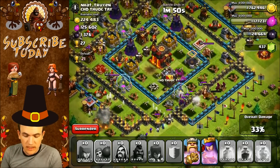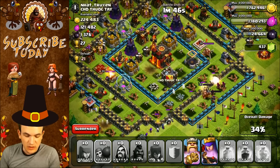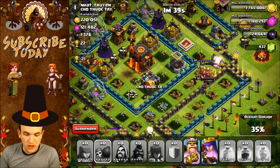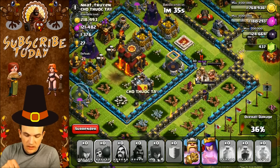That actually helped a lot — the rage spell made that inferno tower much easier to take out, so that was good advice. Not having the golem meant I could bring these wizards, which are actually helping out a lot with our heroes. Let's see if we can pull this one off and get the two-star. Going up against the level 40 king, all right.